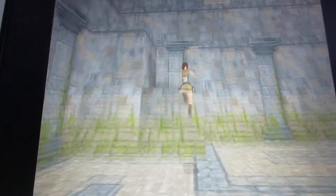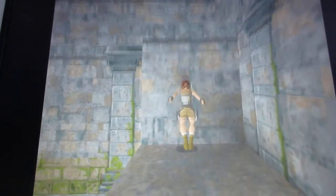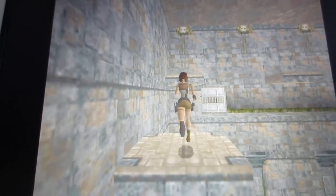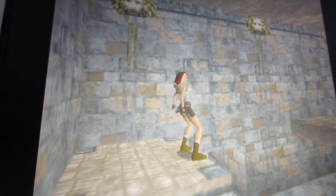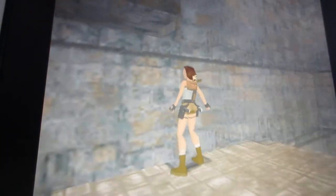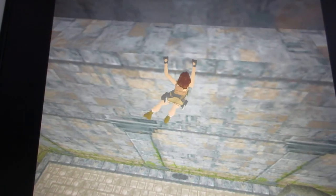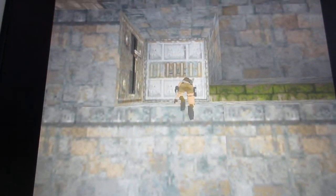Climb up these ledges to the top, which is right where you see that door up there. Be careful you don't fall down — it's quite a big drop. Jump onto this next platform, carefully drop down to the next platform, jump, shimmy along this ledge, climb up, and pull this lever to open the door.